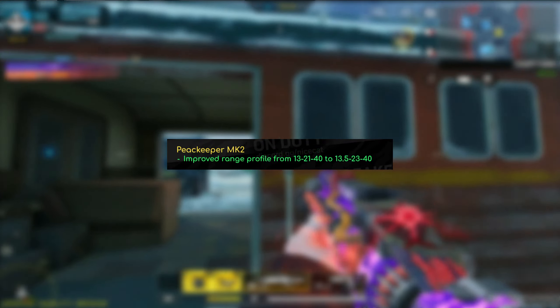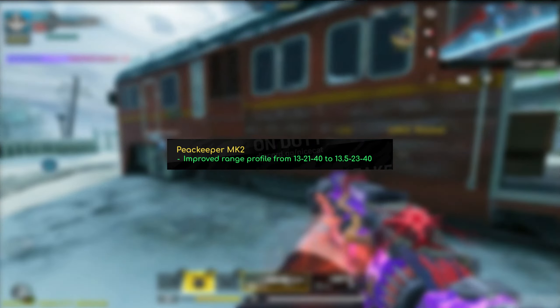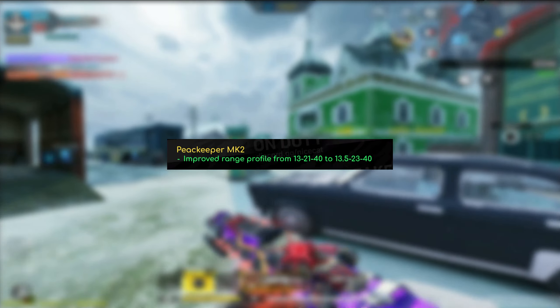Now we move on to a minor change for the Peacekeeper MK2. It got a range increase from 13/21/40 to 13.5/23/40 — basically a slight improvement to the first and second range by about two meters. I don't really think it brings it back to how it was before, but it's a slight improvement nonetheless, so for all of you that use the Peacekeeper, there you go. Another change is the CR56 AMAX — they decreased the bullet spread and improved the smoothness of the initial recoil. The recoil pattern wasn't really that bad; the only complaint was that it shifted a little too hard to the left. Hopefully they fix that with the initial recoil improvement.